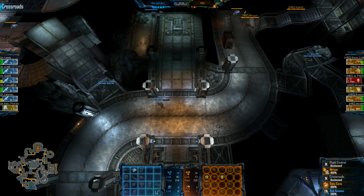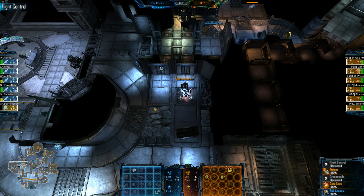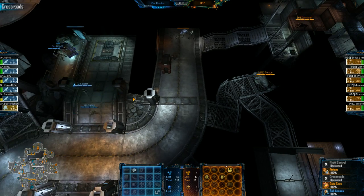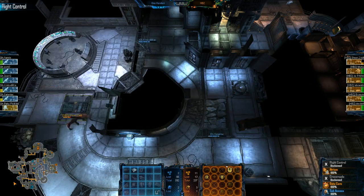A fade and a lurk — not exactly the two best damage dealers to buildings — are hitting this extractor, and the commander just recycles it. They do get the phase gate up in Crossroads with an armory, so they're trying to get a bit of a forward base going.